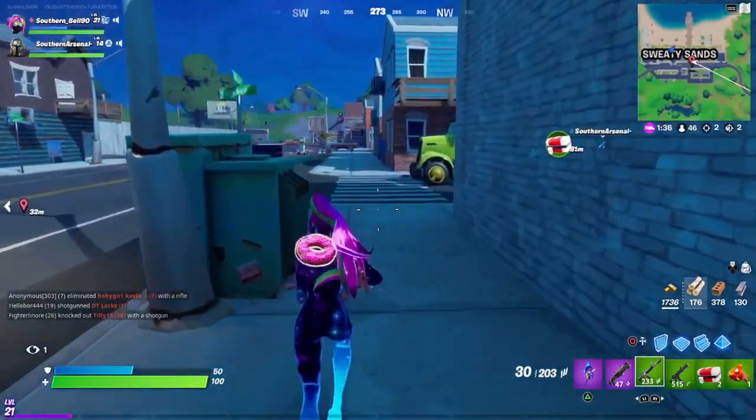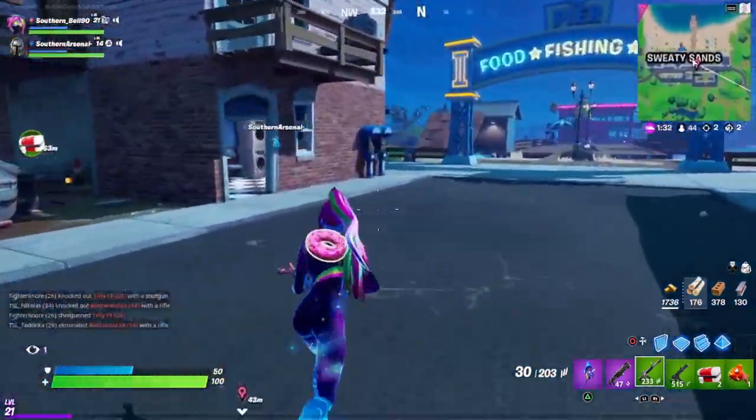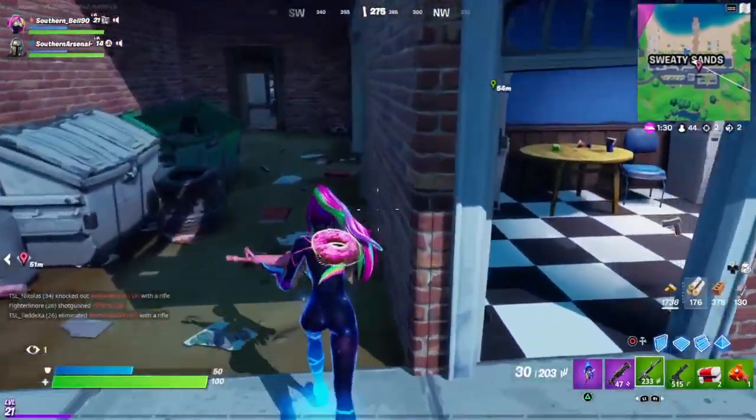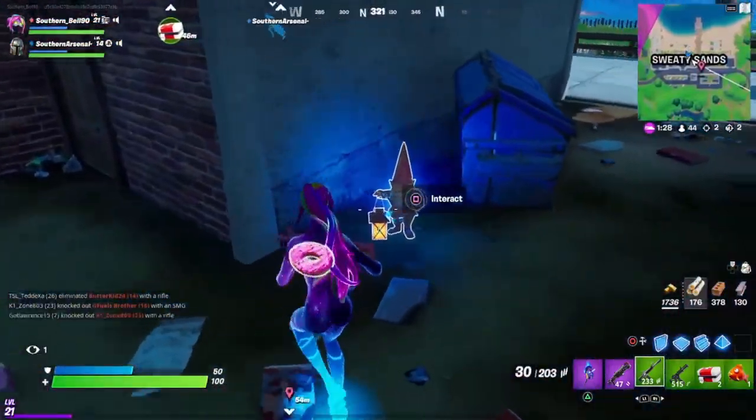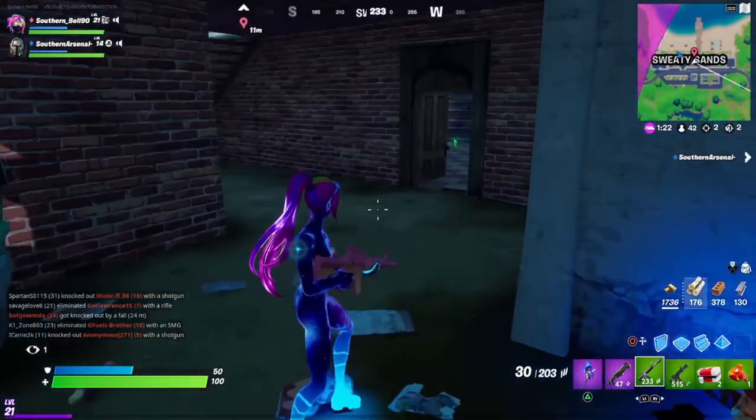The next place, where the third and final gnome is, is in the middle of Sweaty Sands. In the middle they have those apartment-type things. Down on the bottom floor there's going to be a dumpster, and that's where the gnome is going to be by.